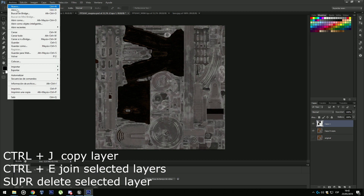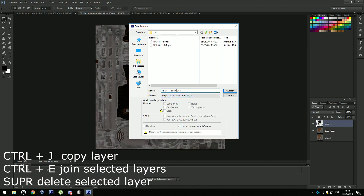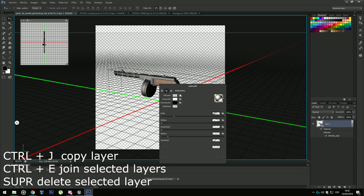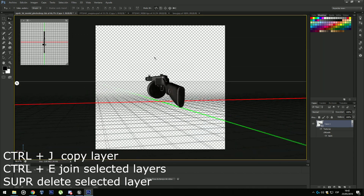Now if you want to see the changes you have to save as Targa, which is the TGA format. I'm going to name it test one. Now go to the 3D model, right-click and Replace Texture, and select test one. As you can see, now the wood is black.